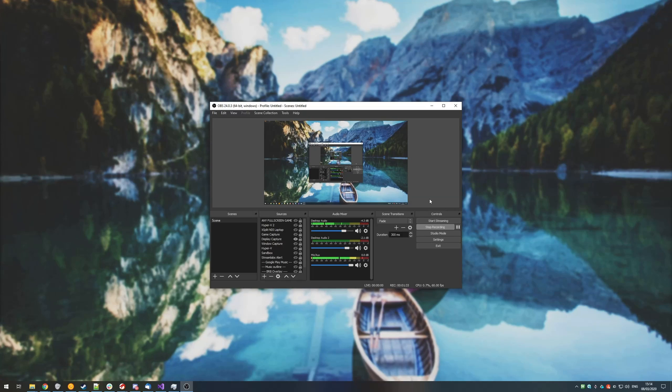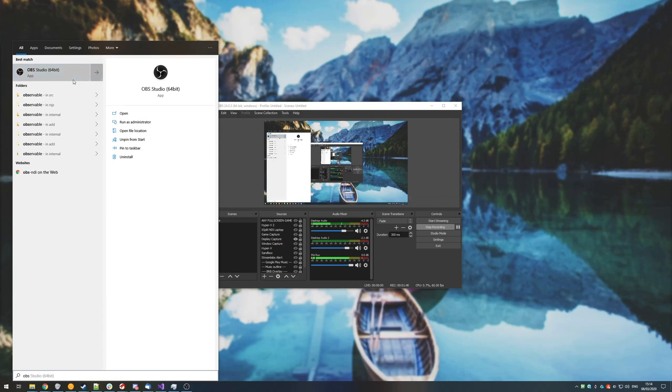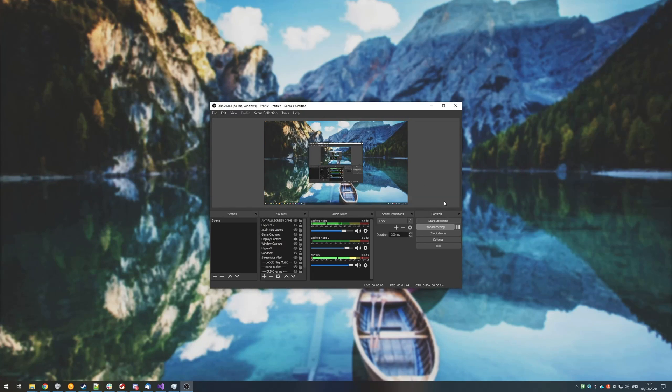The absolute simplest fix for this is to go ahead and close OBS completely, find your OBS Studio shortcut, right-click, and run as administrator. Then once OBS opens up, go ahead and try recording as normal. And if you see your frame rates have improved, then that means that your PC did run out of system resources. By running it as administrator, it's taking the resources first before your game and then the rest of your PC.